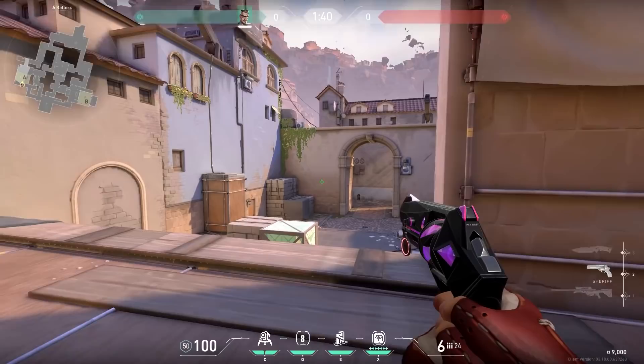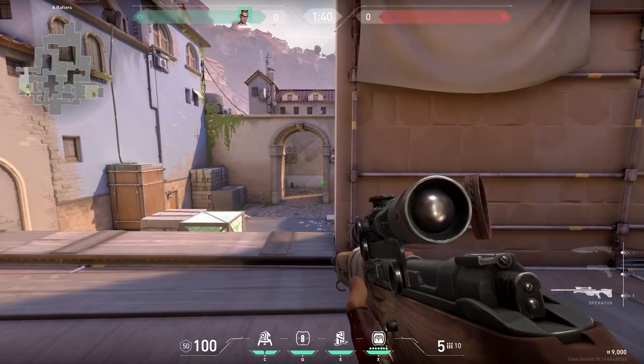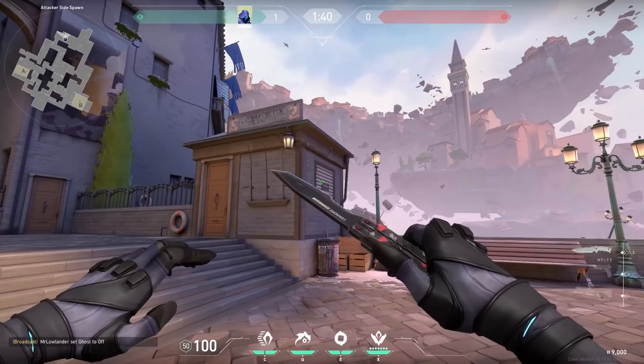Now a very unique Chamber mechanic. When you have a Sheriff in your hand, you can shoot and then immediately switch to your own gun and shoot again. You can do it very fast and still be accurate. My guess is that Riot will change this in the future. And by the way, it also kinda works with an Operator — cool trick though.